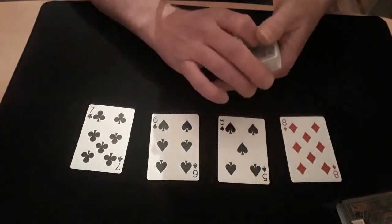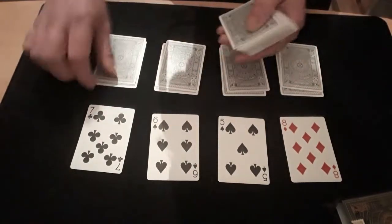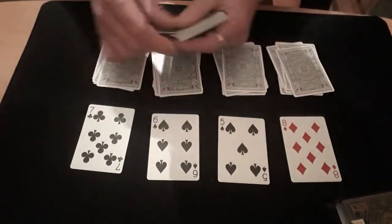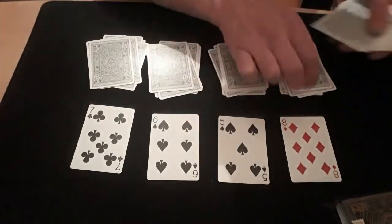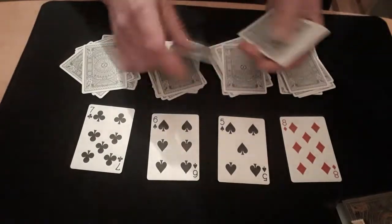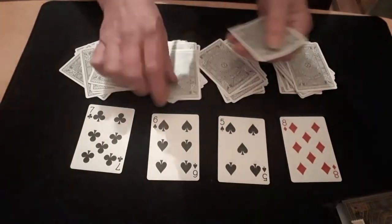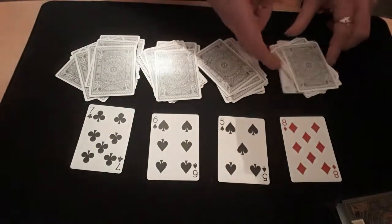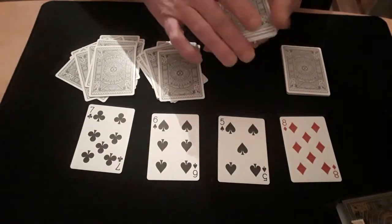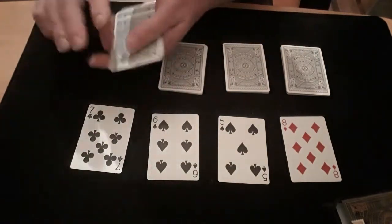Then you chat to them while you do the boring part of dealing down four piles. It's purposely dull without any chat — that's why you need to keep talking while you're doing it, otherwise they'll go away, put the kettle on, make a cup of tea, and come back having forgotten what happened in the first half.